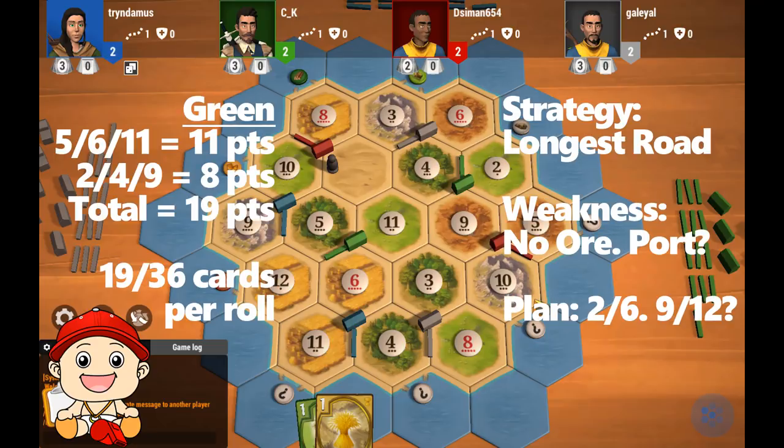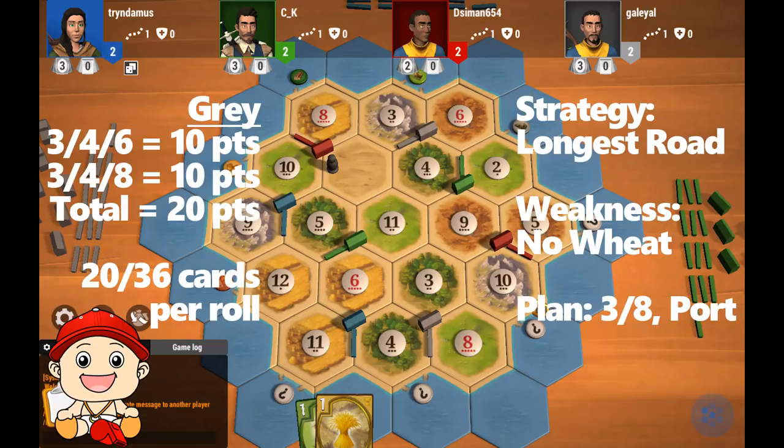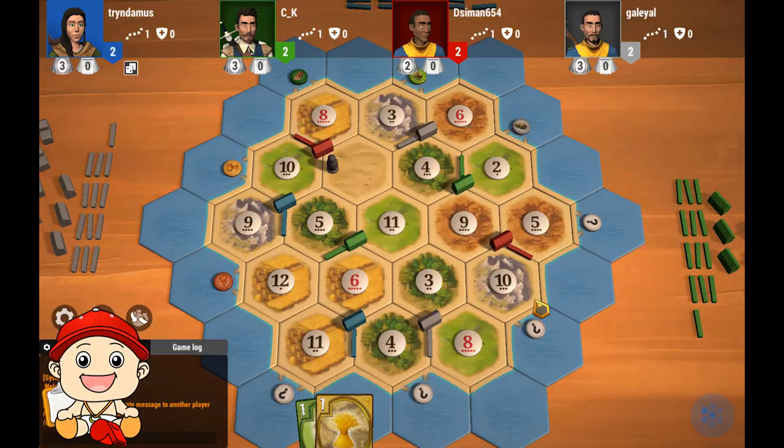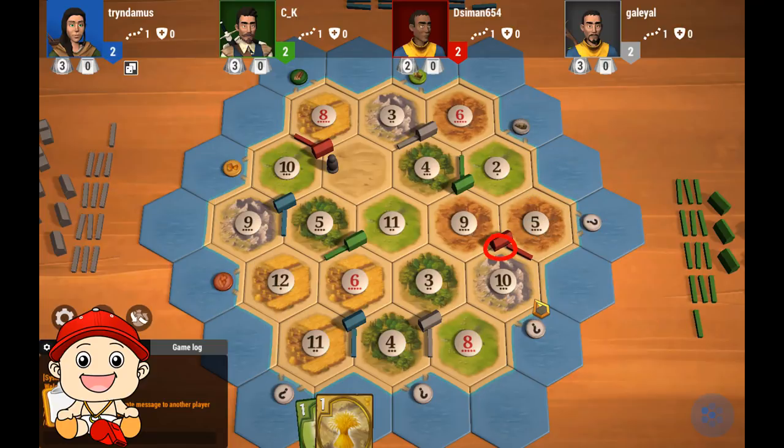Blue should go for largest army. Her plan should be to upgrade to cities, get to a port, and buy development cards. Green has 19 points: good wood and brick, good wheat, some sheep, no ore — he should go for longest road. Green's plan should be to get to the 2-6 for more brick, and upgrading to cities will be difficult unless green sneaks over to the brick port. Gray has 20 points: good wood and brick, a lot of sheep, no wheat — he should probably go for longest road. Gray really needs to get next to the 8 wheat, then get to a port and upgrade to cities. Red has 19 points — decent ore, wheat, and sheep, a ton of brick and no wood. He should probably go for largest army. Red's game plan should be to upgrade the 5-9-10, get to the 3-1 port, upgrade the 8-10, and buy development cards.